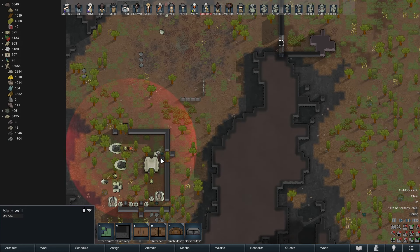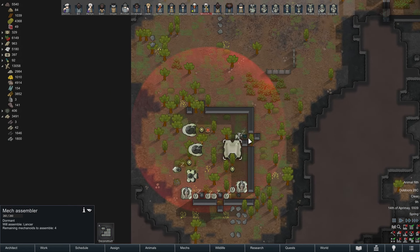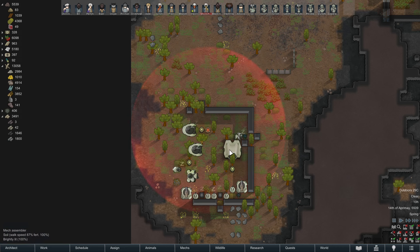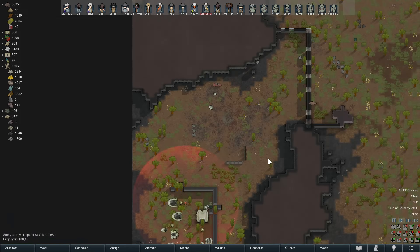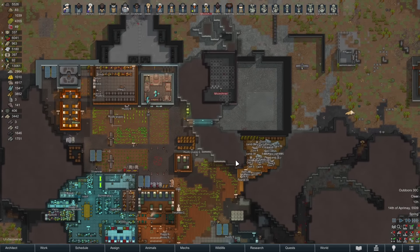Is there any reason not to just wall this off forever? This can't do anything to us unless something wakes them up. They're gonna assemble four mechanoids and attack us with a scorcher, a pikeman, a scyther, and four whatever wakes up over here — plus the two centipede blasters, they're kind of a bigger deal.